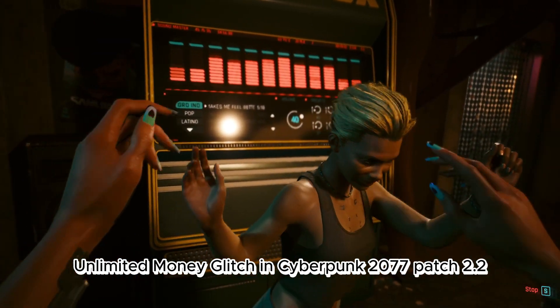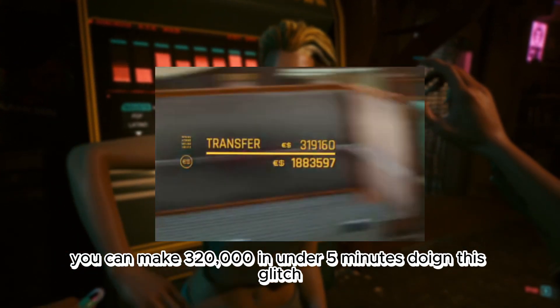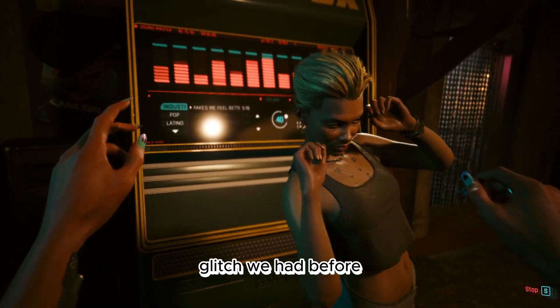Unlimited Money Glitch in Cyberpunk 2077 Patch 2.2. You can make $320,000 in under 5 minutes doing this glitch, making it better than the duplication glitch we had before.